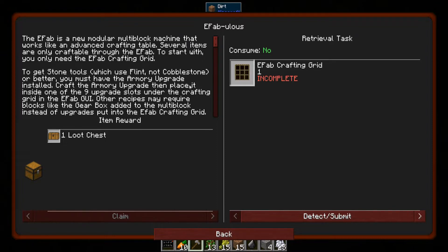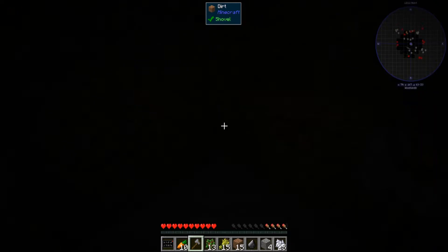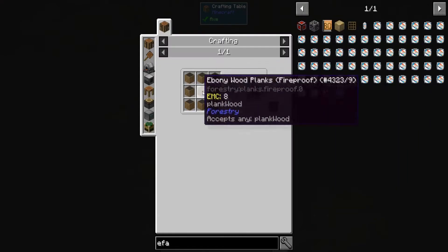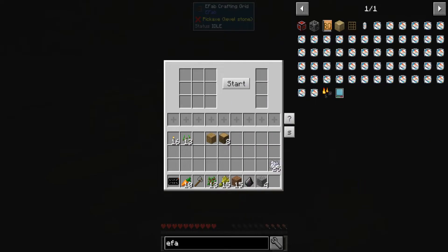The e-fab is basically a massive crafter that starts out as a simple crafting grid. To get stone tools or better, you must have the armory upgrade installed in one of the nine upgrade slots under the crafting grid in the e-fab GUI. If I place it down, you can see it is a crafting grid — I actually can't break it now because it takes a pickaxe to break. That was smart.